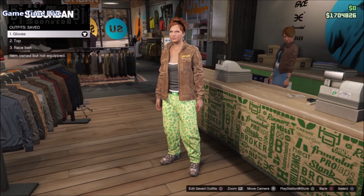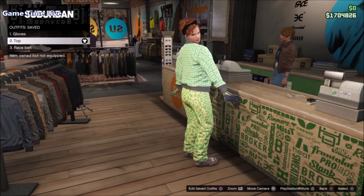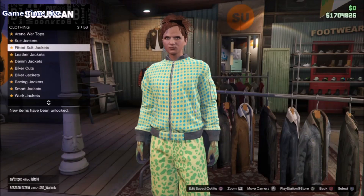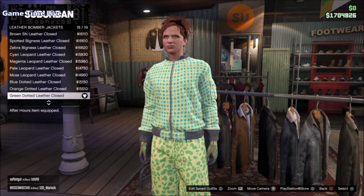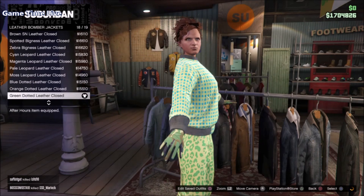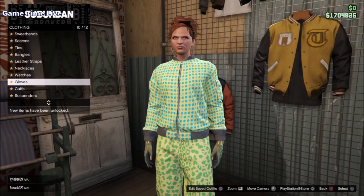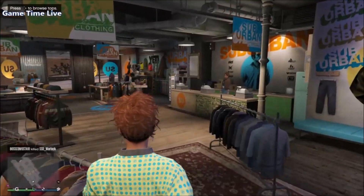Now for the bodysuit top we're going to change the jacket. Go back to tops, go into leather bomber jackets and put on the green dotted leather clothes jacket — if it is open then close it with your interaction menu. Then put on the light woodland tactical gloves, which are to make sure we can merge the race gloves from slot number one. Those are the only things we're adding, then save that on slot number two.